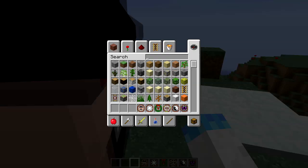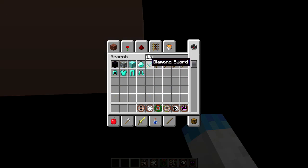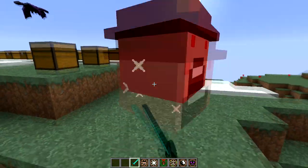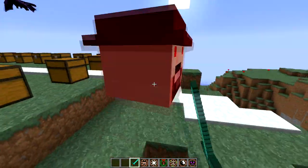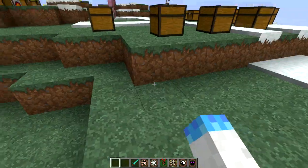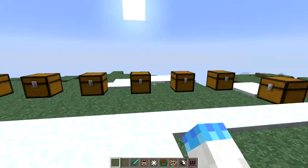I'm going to take a diamond sword and kill Notch to see if he actually drops golden apples. And that is the Notch bike — which is really weird.